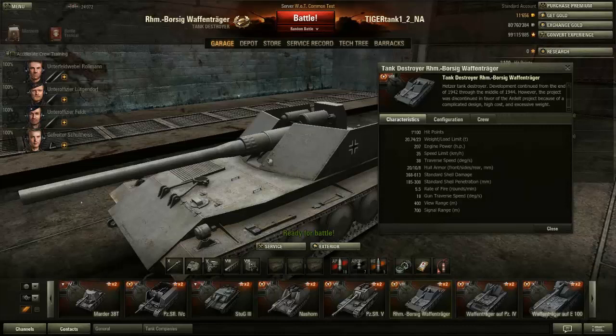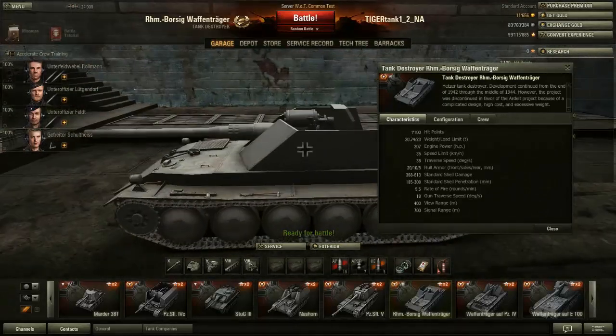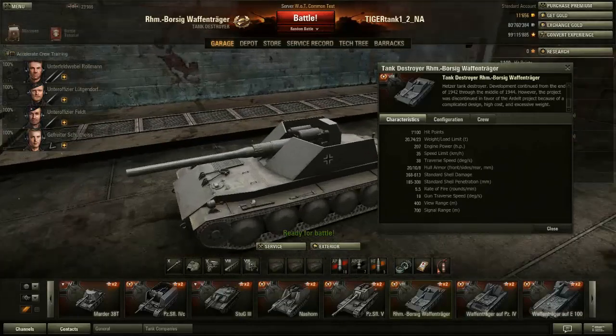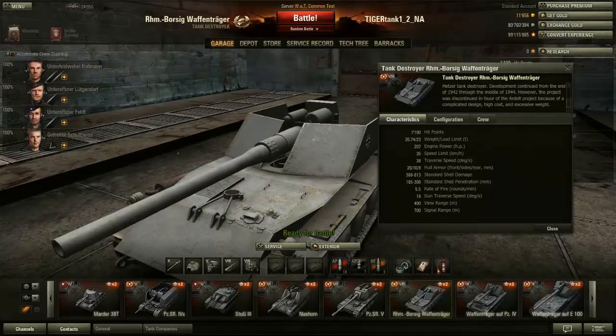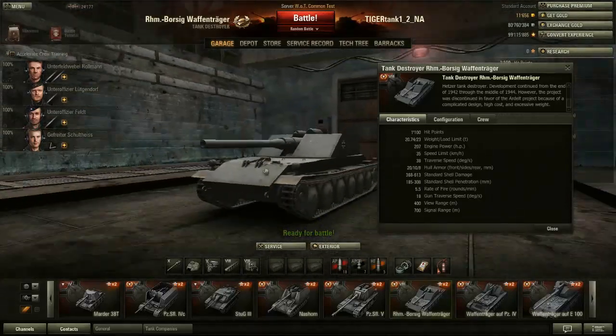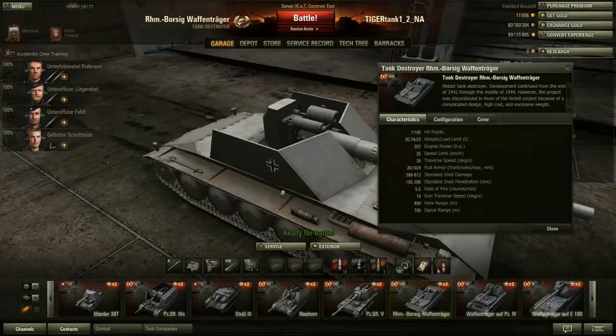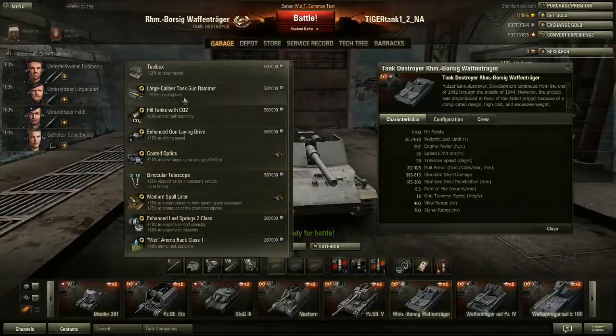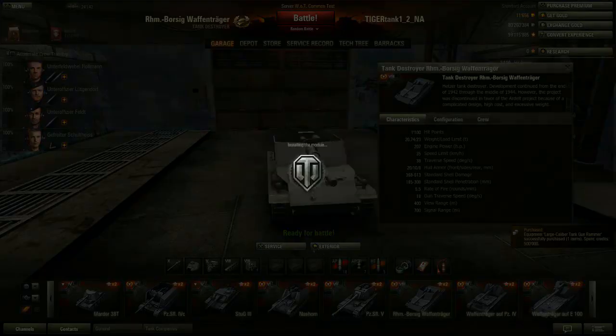Traverse speed is 38, which is fairly good - you will see that in the game, it's very nice to turn this tank. The hull armor is pretty much non-existent: 8mm on the back, 10mm on the side, 20mm on the front. Standard shell damage up to 613, standard shell penetration up to 308, rate of fire 5.5 rounds per minute, gun traverse speed 18 degrees per second - very slow even for a TD.